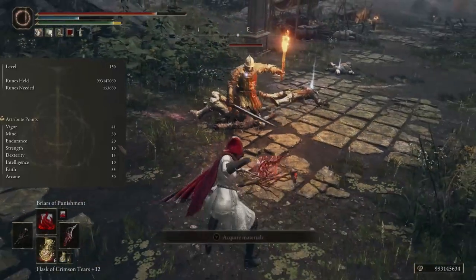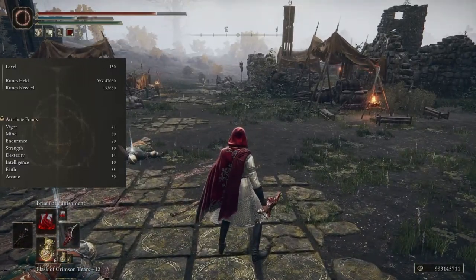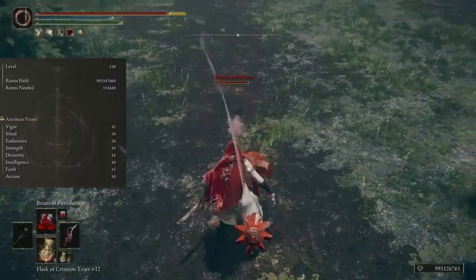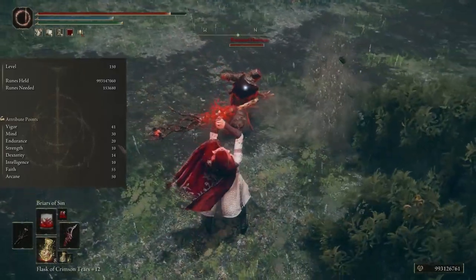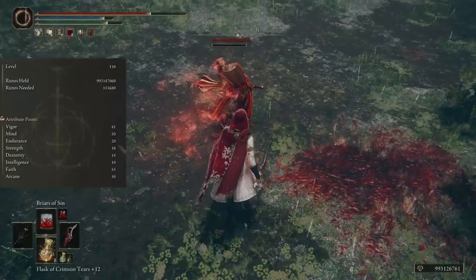Those are the soft caps for these skills. The Reduvia scales with arcane, our staff scales with arcane, and our sorceries need faith. So it's a bit weird considering it does magic damage, but you will actually get more damage using only faith and arcane. The more arcane you have, the more damage you do with Blood Blade, and the quicker the blood loss buildup is.